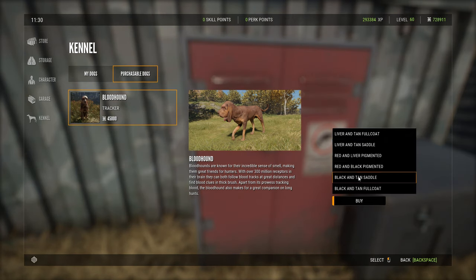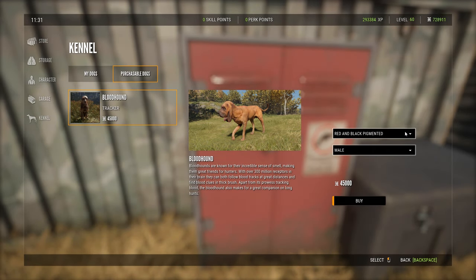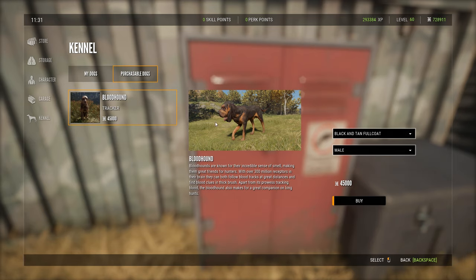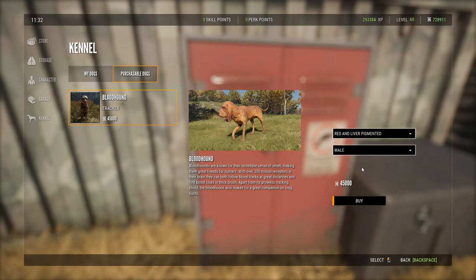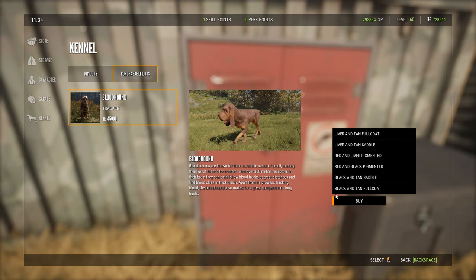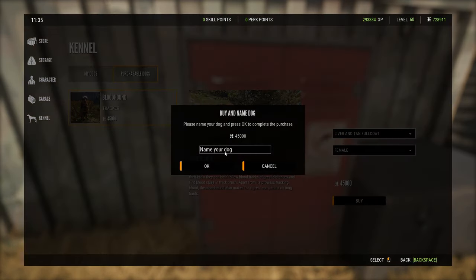You can pick what kind of fur you want on it, what coat. That one I might buy another one of because it looks really good. We have the black and tan full coat male. Here are all the variations — you can have a female or a male. Once you've picked whatever color you want, you can just buy it right here.